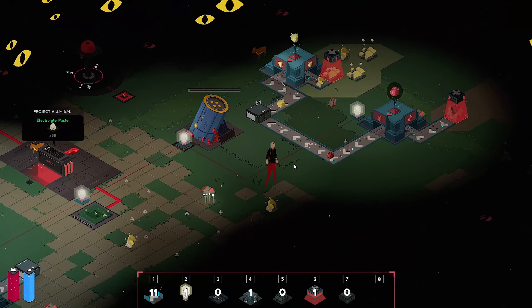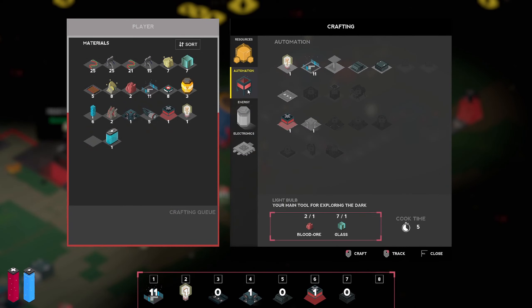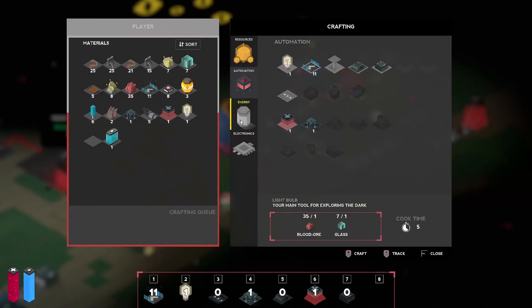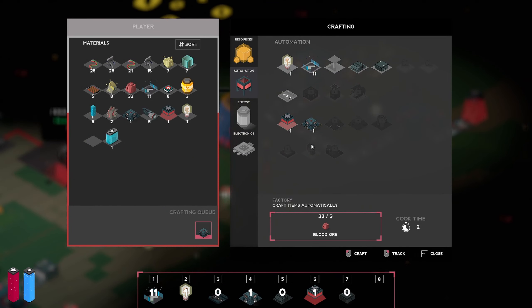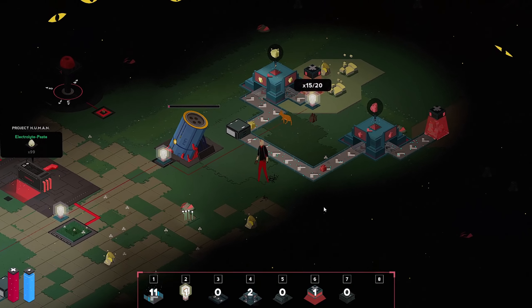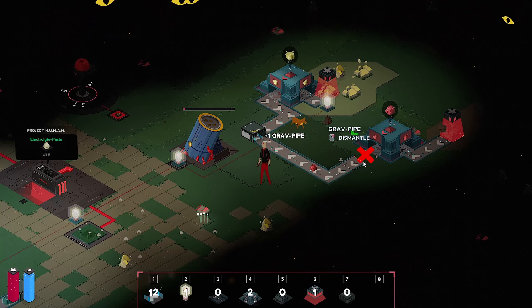Let's start doing some automation here. Let's come over here. Let me grab a stack of that and put that away. Let's build another factory. Now what I want to do is this — let me get rid of that light bulb real fast.